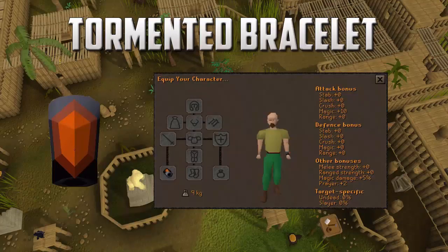I'm going to go through these pretty quick still, so if you guys want to pause and look at them, go ahead. The first item is the tormented bracelet — you get this from finishing Monkey Madness 2. It has an attack bonus of plus 10 to magic, plus 2 prayer bonus, and plus 5% magic damage, so it's going to be a pretty nice bracelet for doing things like Zulrah and using swaps.